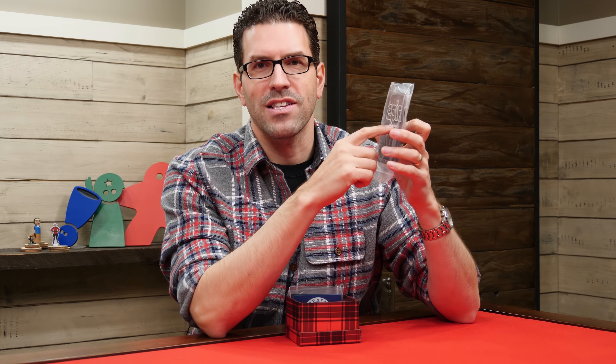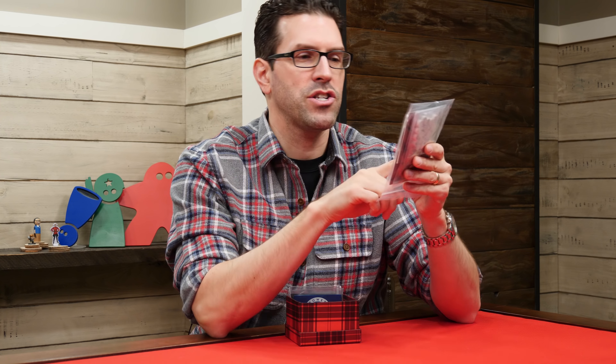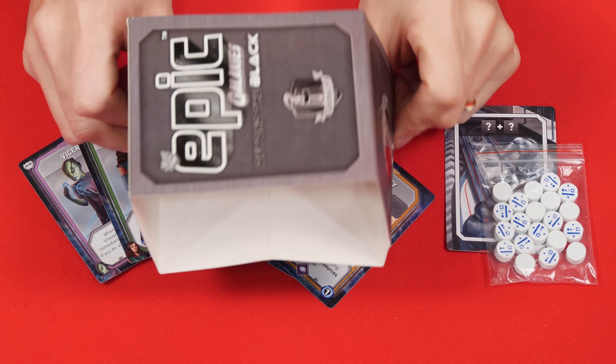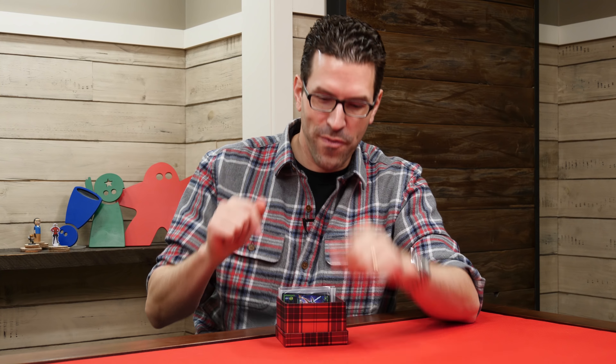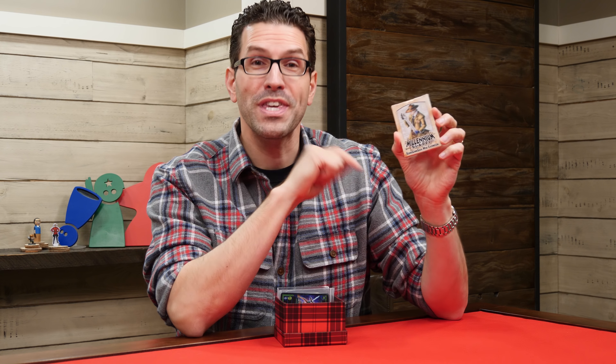This next one we sort of did a tutorial video for but not really. We covered Tiny Epic Galaxies the core game, but this is actually a promo pack for the expansion known as Beyond the Black. Here you get six elite pirates and a separate drone mini expansion, as well as a sleeve for you to put around both the expansion and core game to keep them together.